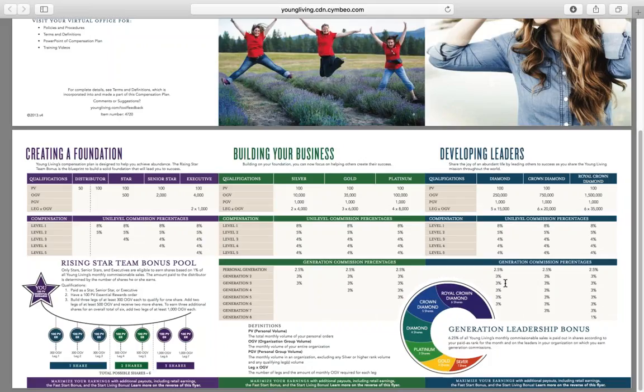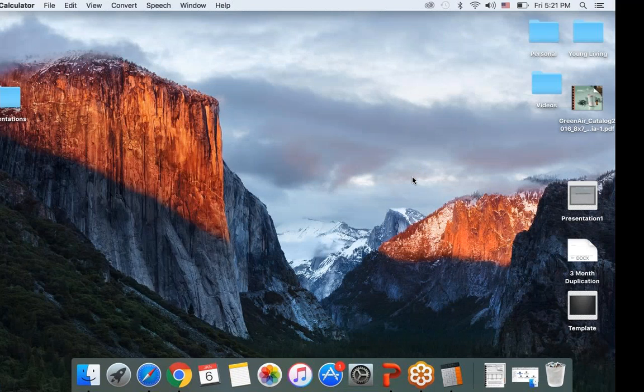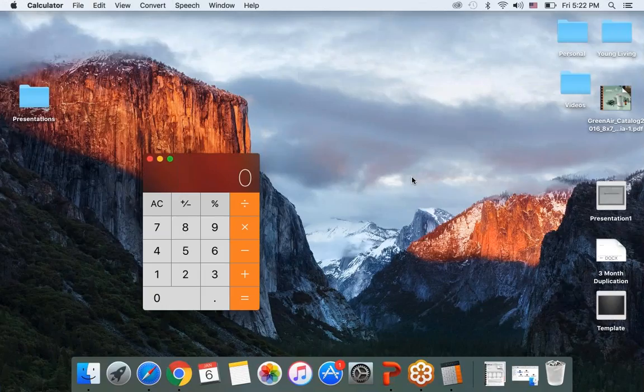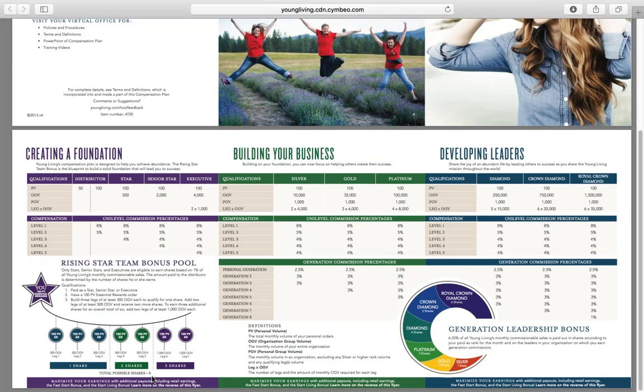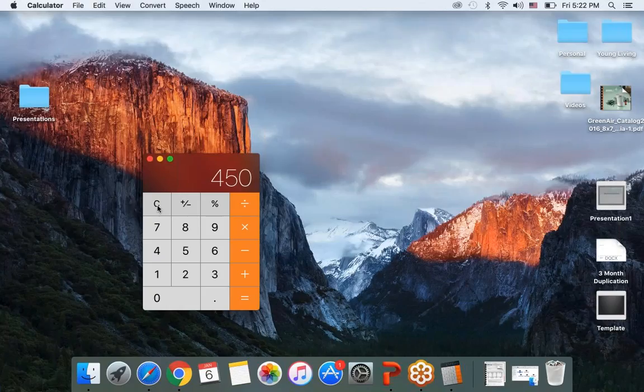So let's do this math. Let's say on average, shares range anywhere from $100 to $200 — let's just say $150. And let's say you are a platinum rank. You're going to get three shares, so that takes us up to $450 just for being a platinum — extra money for just hitting that rank. Now let's say as a platinum you have two golds under you. That's going to give you an additional four shares. So $150 times four, plus the $450, means you're now up to $1,050 just in this bonus.